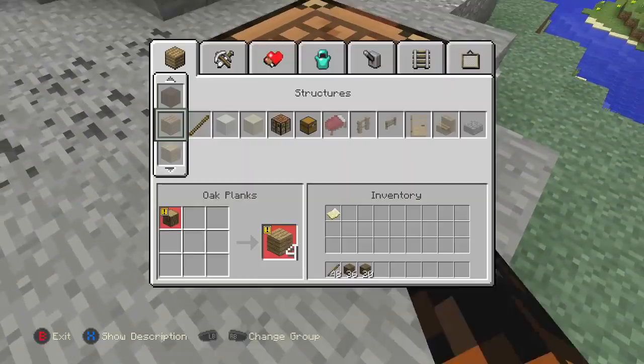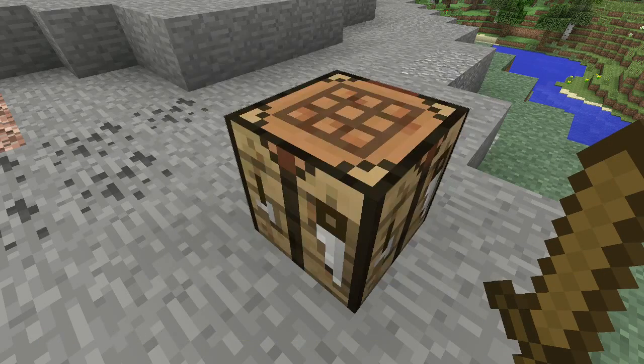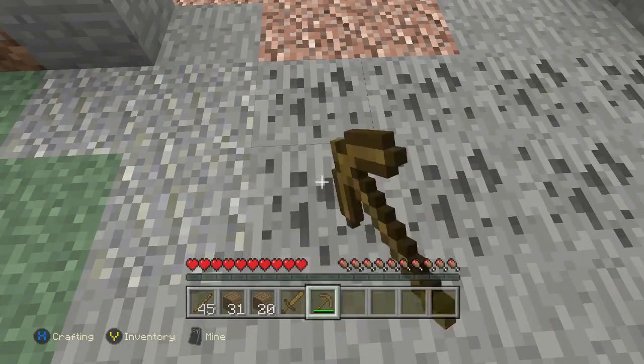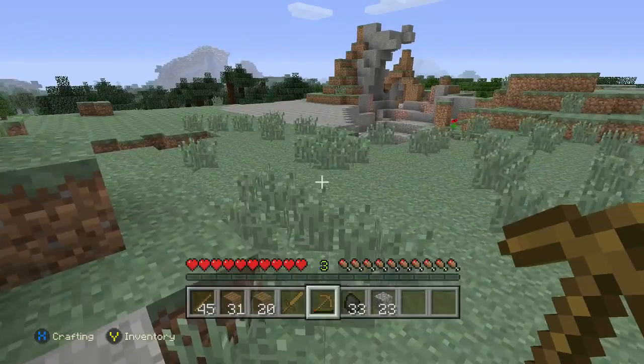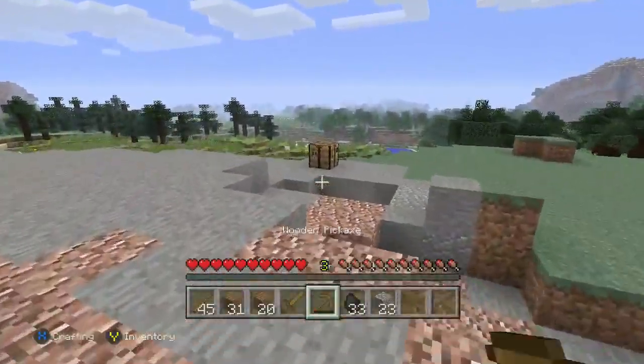There are two things you're going to need for the first night: we're going to need a sword and a pickaxe. Then go ahead and get some coal and maybe a little bit of cobble, and then we're going to move on. So now, like I said, we've got our coal and our cobble.